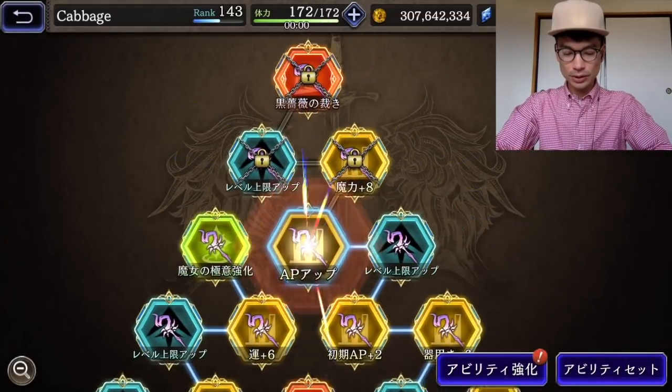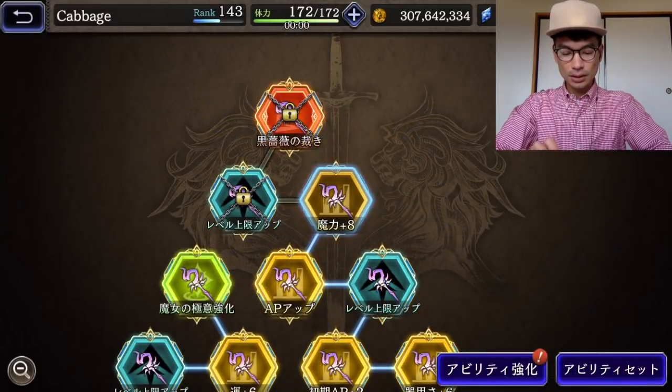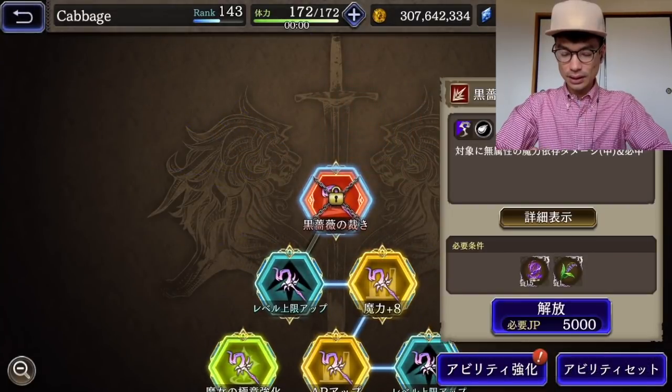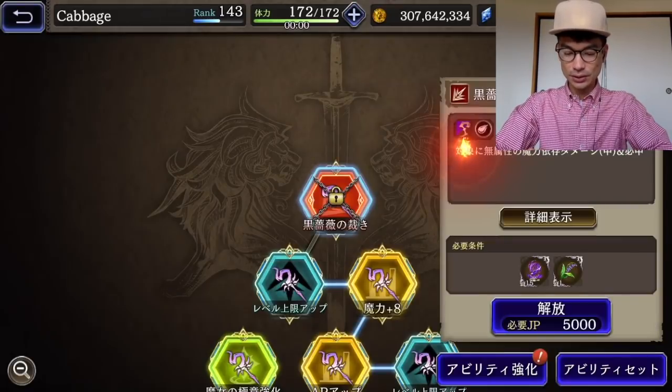Okay, AP up — that's good. Magic up. Okay, last five levels here. And then last attack: level 120 attack, non-elemental magic attack for medium damage, 100% hit, and a little bit of range, single target. So let's get that.